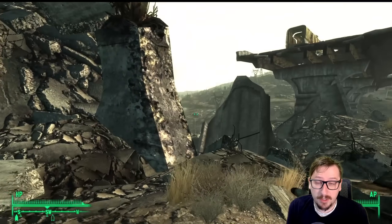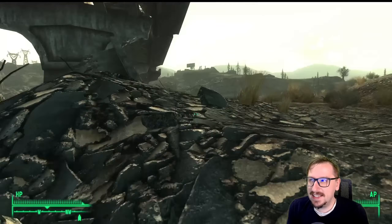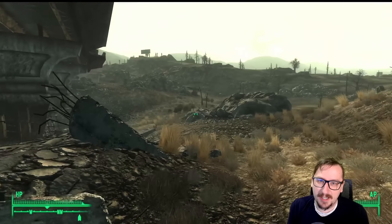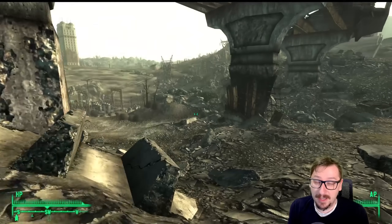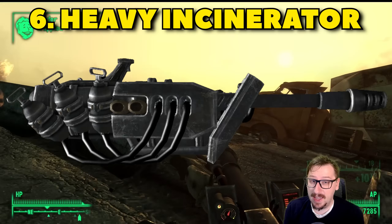It works really well against pretty much everything. The only kind of downside to this weapon is that you'll know if there's gas in the room by wandering over there with the Shish Kebab out, because it will light on fire. And speaking of fire weapons, coming in at our number 6 spot, we have the Heavy Incinerator.